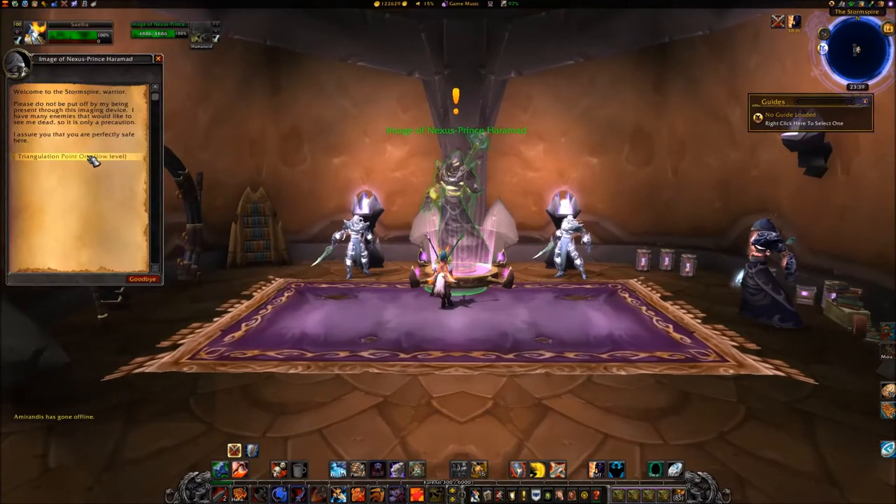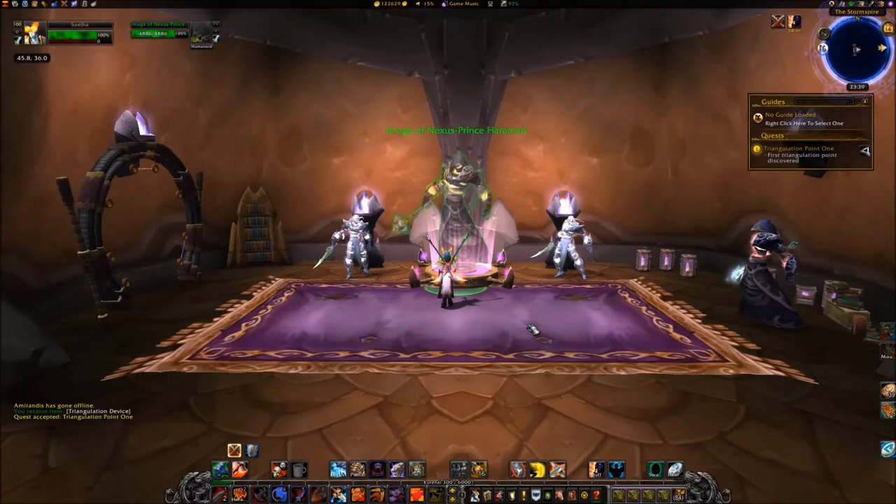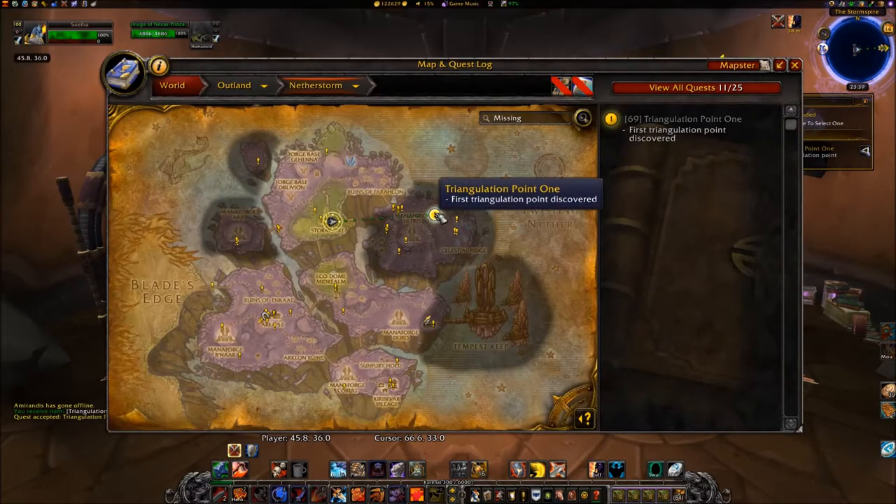Accept the quest Triangulation Point 1 from the image of Nexus Prince Hamad at 45, 36. Travel east to coordinate 66, 33.